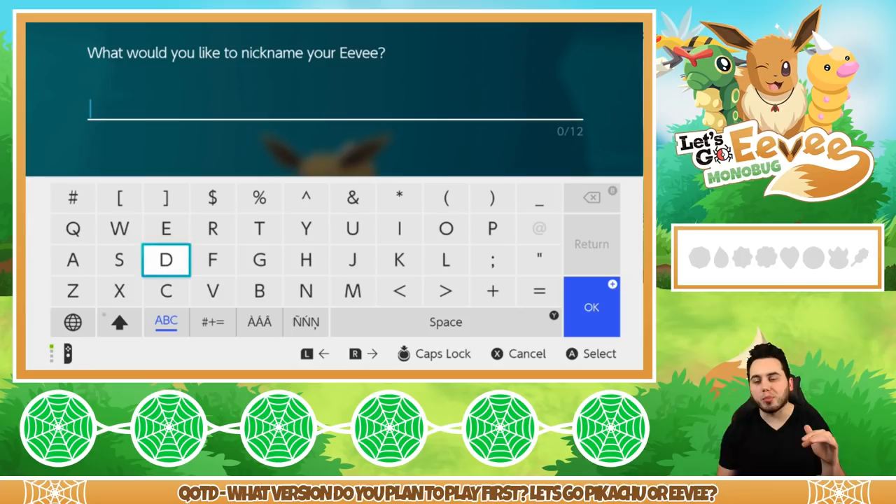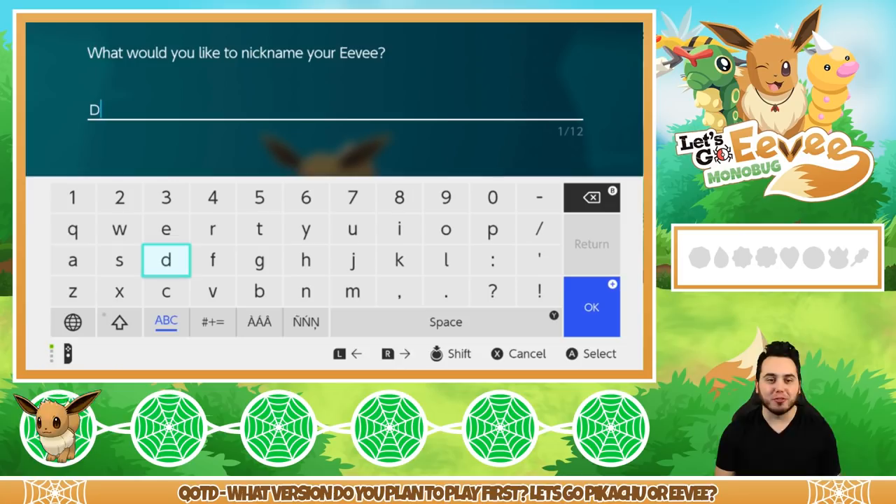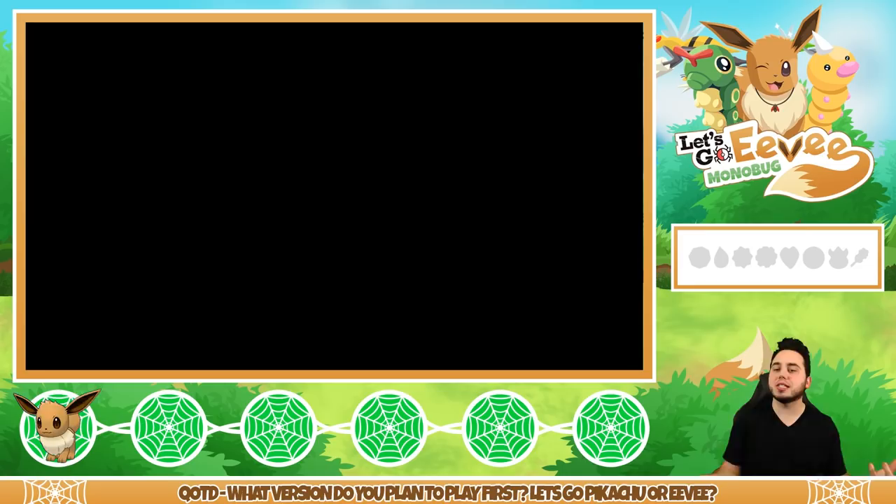I thought about it for two seconds and realized I have the best nickname ever: Darwin! Darwin, of course, after Charles Darwin, who studied evolution. So Darwin is just a perfect name. Charles Darwin — known as an English naturalist, geologist, and biologist, best known for his contributions to the science of evolution. Darwin it is. Darwin's been added to my party! Obviously Eevee has multiple evolutions, so it's only fitting to name it after Charles Darwin.